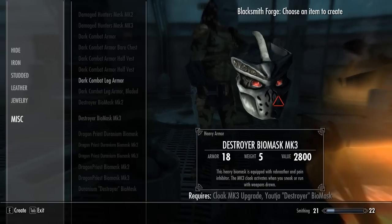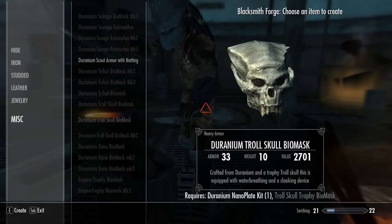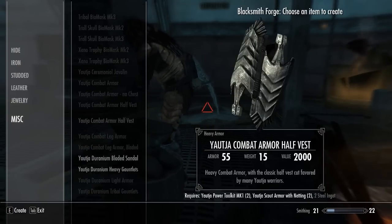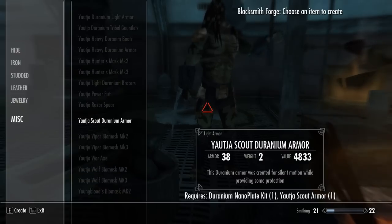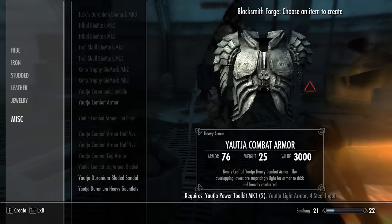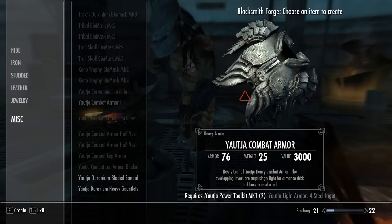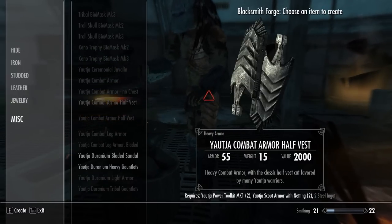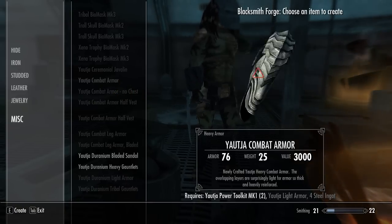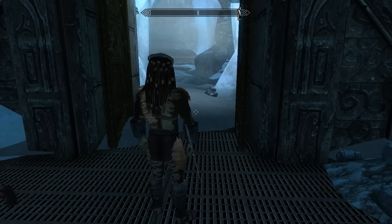I can make dark combat leg armor and I've found a Geranium. I can make a Geranium Hunter's Mask Mark 3 and scout armor. I just want to see what it takes to make the combat armor. The combat armor might need light armor and full steel ingots. Yeah, I'm going to have to find a half vest — I only need two steel ingots for the half vest one. I think I'm going to go for the full combat armor for the fight with the Xenomorphs, but I need to find some light armor first. Time to kill some bandits.